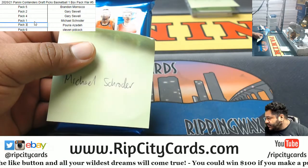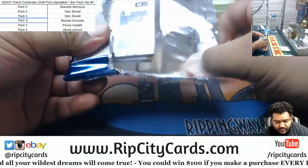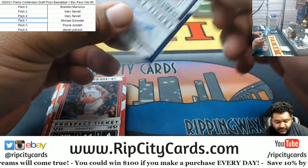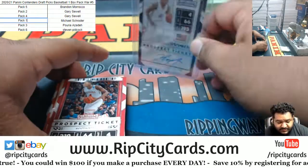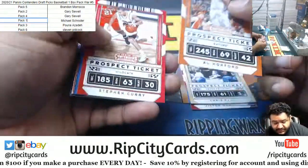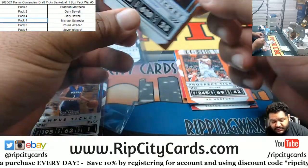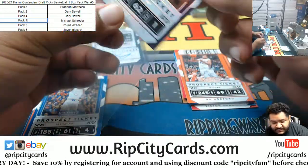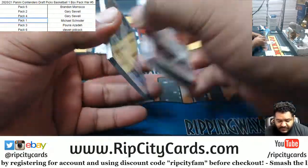Next up is Schroeder with pack number 1. Wow, the autograph came right out — Kenyon Martin Jr. I'll give you one guess who his dad is: Kenyon Martin, who was pretty good in the NBA. If it wasn't for some knee injuries, could have been great. Got a KD, shiny fanciness. Damian Lillard, shiny fanciness. No numbered cards in that one. Sorry Schroeder. Maybe Kenyon Martin Jr. can turn into a stud like his dad.